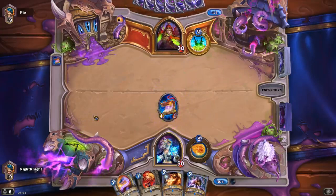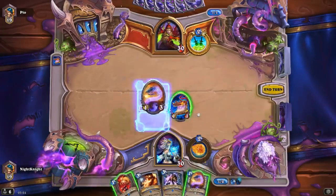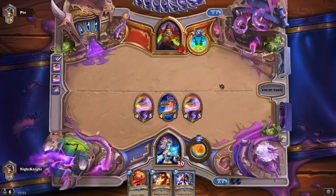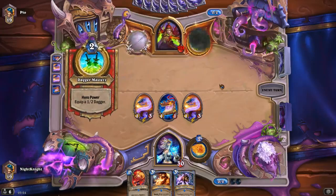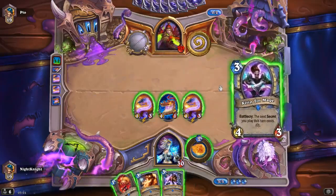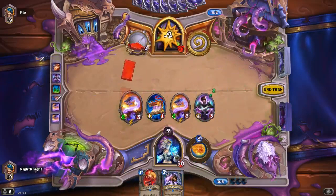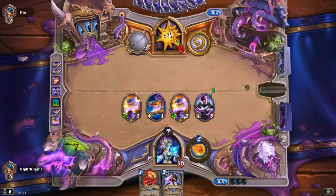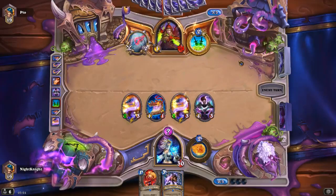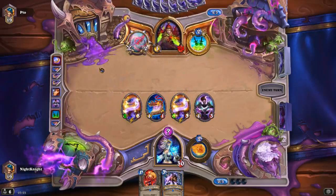And we got a three-mana spell. Another Mana Wyrm — so fun! Babbling Book is so broken. Why didn't he kill it? Okay, he has a Poisonous minion.